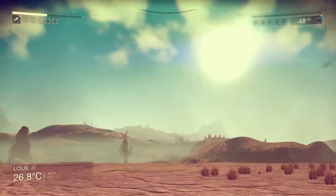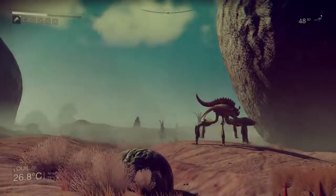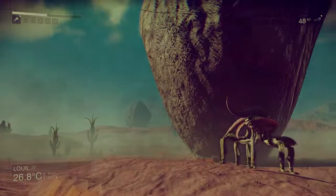Luil is barren, short on life forms, but rich in minerals. Sometimes you'll find six-legged things, but for the most part you should bring tools to dig or carve into the towering rock formations for tech.